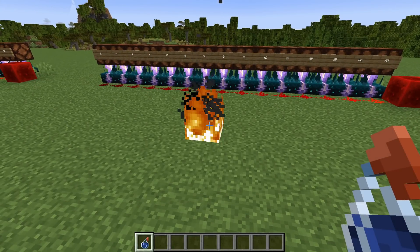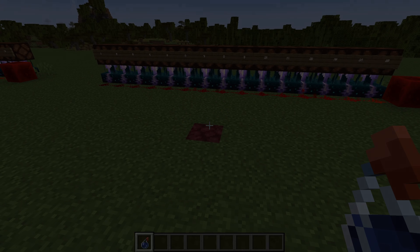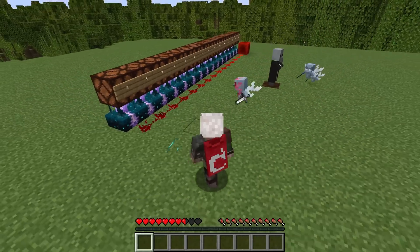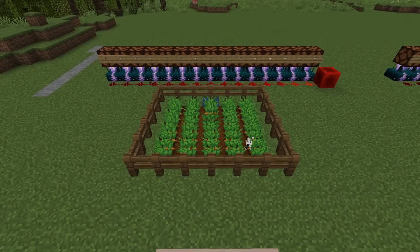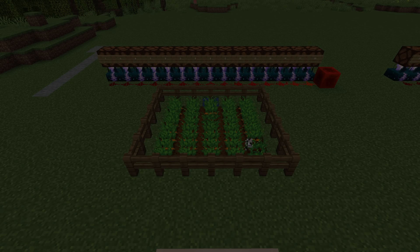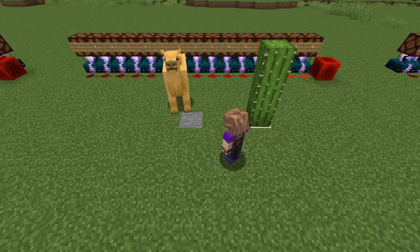Using bone meal is now an item interaction frequency 3. Fire being put out by a splash water bottle is now frequency 12 for a block being destroyed. Evokers summoning vexes or fangs now count as a summon with frequency 14. A rabbit eating a carrot out of the ground now counts as a block change frequency 11, as does a sweet berry being eaten by a fox. And a camel eating a cactus from a player is now an eating event with frequency 8.